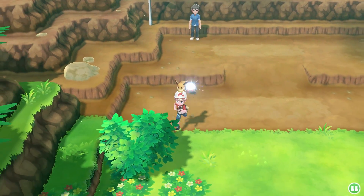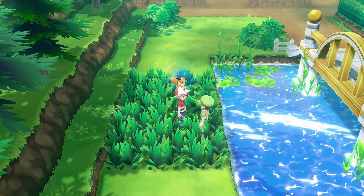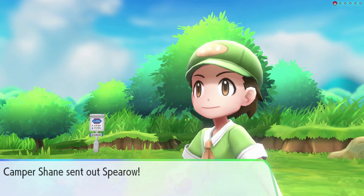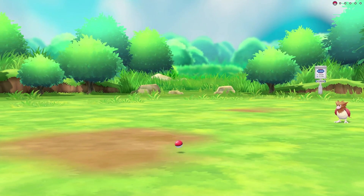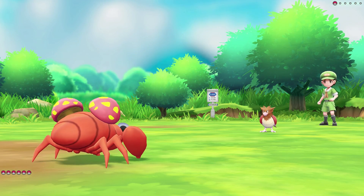Now let's go down here because there is a trainer, but there's also a patch of grass for us to catch a couple of new Pokemon. Let's actually beat this guy first and then worry about those new Pokemon. We're going up against Camper Shane with just one Pokemon, which is a Spyro. Spyro is not exactly a good battle for Aya. I do want to try to still focus on Aya a lot today because I want to get them leveled up for the gym battle.